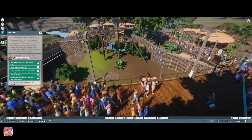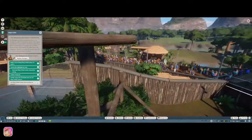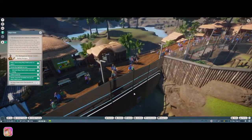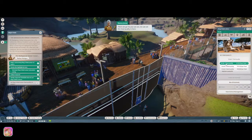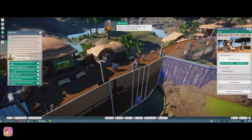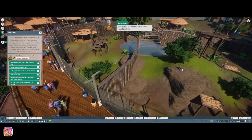Let's bring up the habitat information panel by selecting the lemur habitat. We need to find the gate to select it. There it is - now select the animals tab. You can see food quality in here. Just click on the drop-down menu and select grade two food quality. A new climbing frame and better food - you've really spoiled those lemurs rotten!